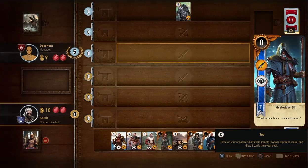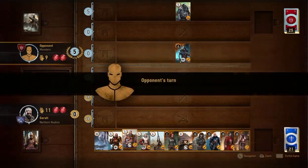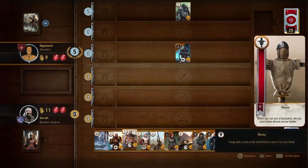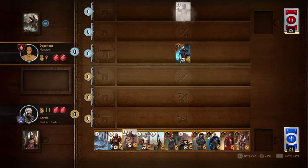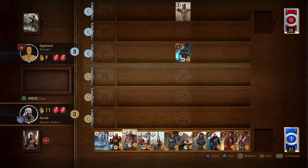They've laid a five giant on their siege rank. I'll come in straight away with Mysterious Elf. I lay that out and get Biting Frost and something else — I can't tell what. Then interestingly, they decoy out their own card for some reason.